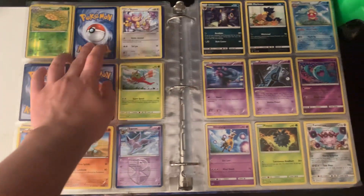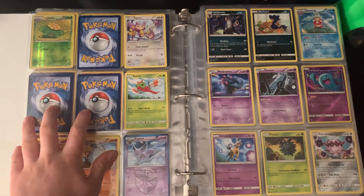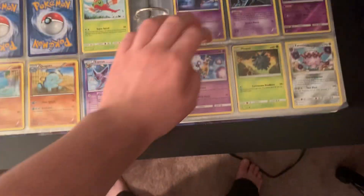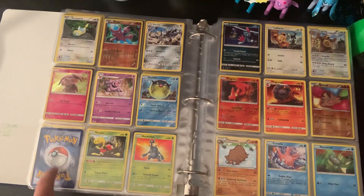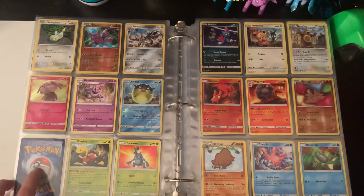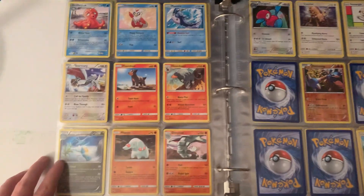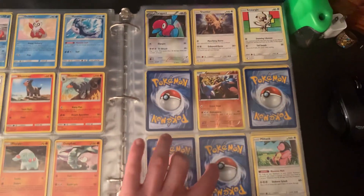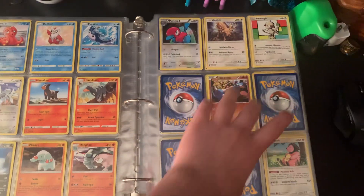I'm missing Jumpluff. I'm not sure what I'm missing here — I'd have to look back at the Pokedex and my card stuff. I'm missing Pokemon here, but I got this page done. Another non-evolution that I'm missing here. Also using another Detective Pikachu Pokemon. But this page is done. This page is also done. I am not too familiar with the Johto Pokedex — on this page I'm missing four cards.